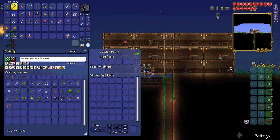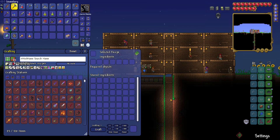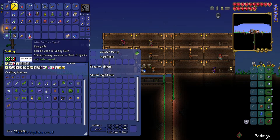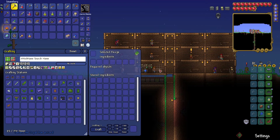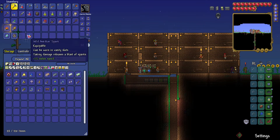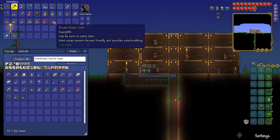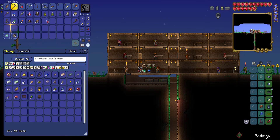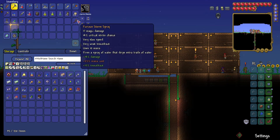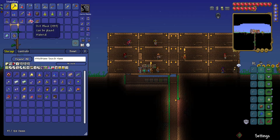Now it'll show us what we can make, and also what we can make excluding the materials we have. Let's go ahead and throw everything we have now into the chest. Now that we finally have everything set up, I don't have to worry about trying to figure out what I need to craft — it'll just show me. And I don't have to worry about organizing. So that's really nice.